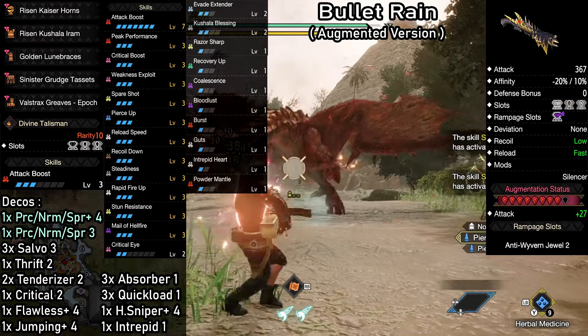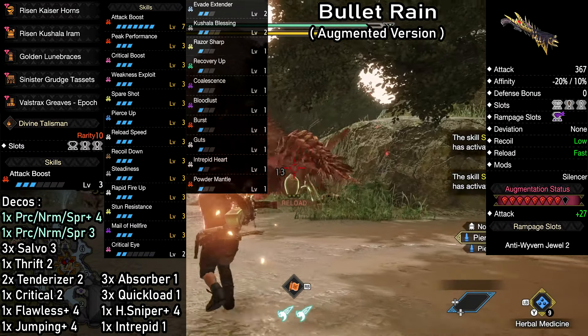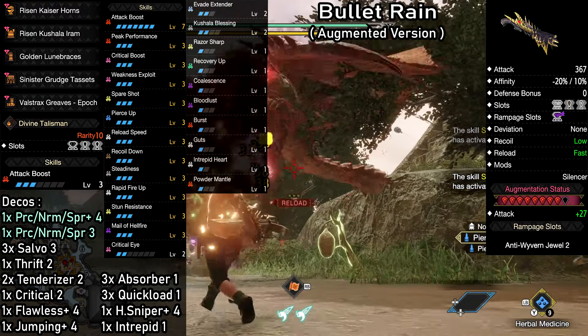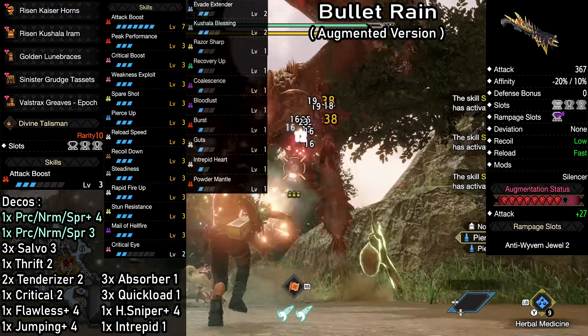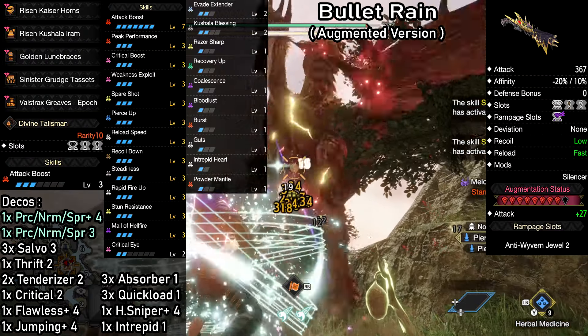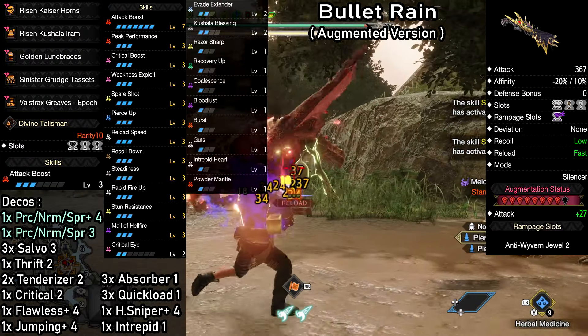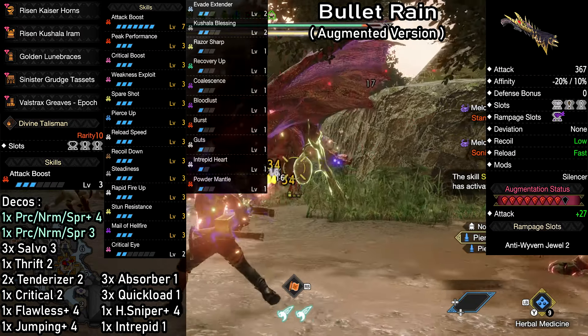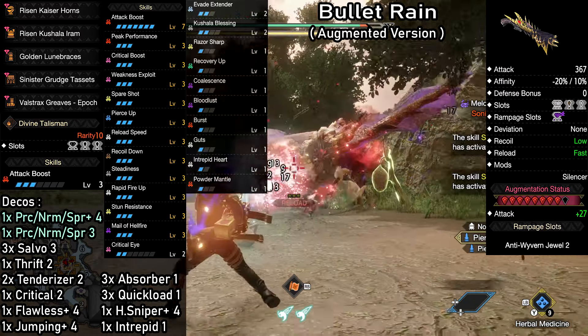Outside of guts, we also have Intrepid Heart as a very effective safety net. Evade Extender is great for increased mobility and super easy dodging with light bowguns — but in case you don't need it, you can remove it for a free level 4 slot. And stun resistance is of course always great to have. On top of all that, you can also get the Kushala Blessing, which already comes with the build up to level 3 if you want, giving you some automatic healing in addition to everything else.